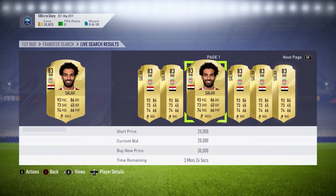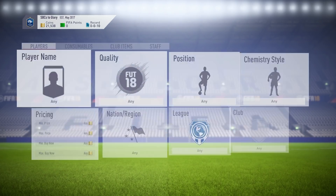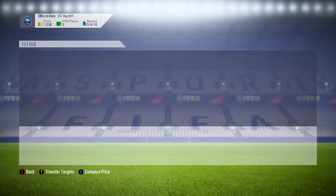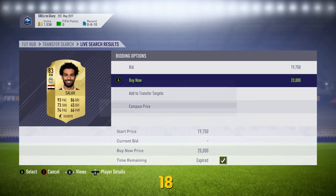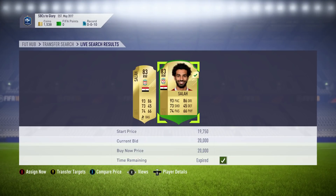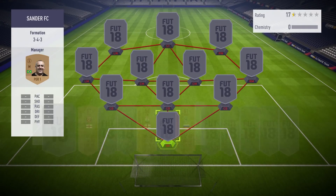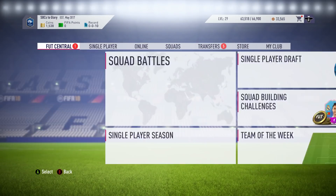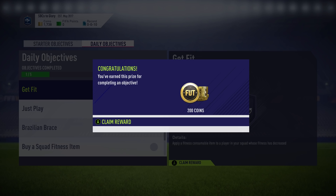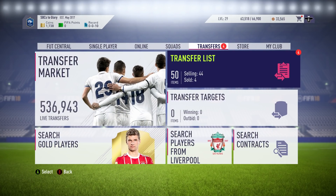I went ahead and did an investment right here. In the last episode people said they wanted to see some trading, so I'm going to be doing a bit of that. I picked up Mohamed Salah — I was actually able to snipe him. I'm recording this after the Liverpool game today, and Salah scored, so right now he's going for 27,000 coins. We've already made some very nice profit on him. I'm going to keep holding him for at least another day and then check his price — maybe it'll be 30,000 coins. A couple days ago he was going for 10,000 coins, so that is a very nice investment.